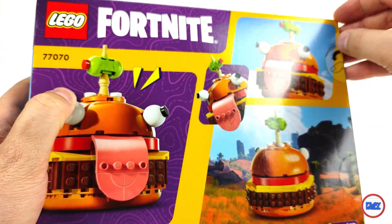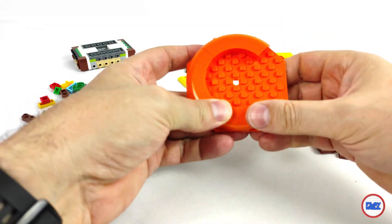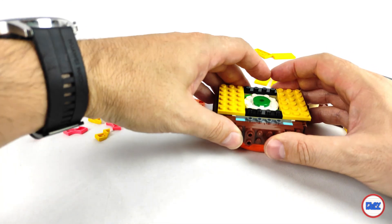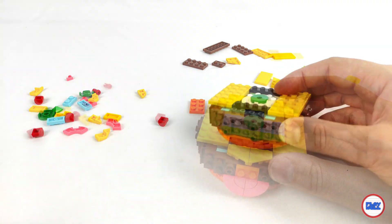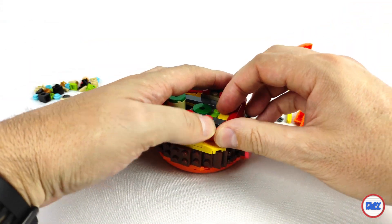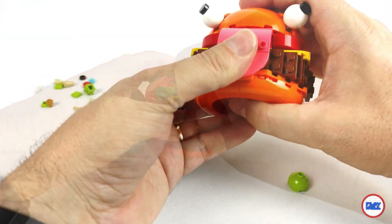The set consists of two bags, and the building process is done from bottom to top, practically layer by layer. We start with the bread, then the meat, the cheese — which looks like a standing slice but it isn't — the tomato, with an excellent use of curved bricks, and finally more bread, as all sandwiches should be.